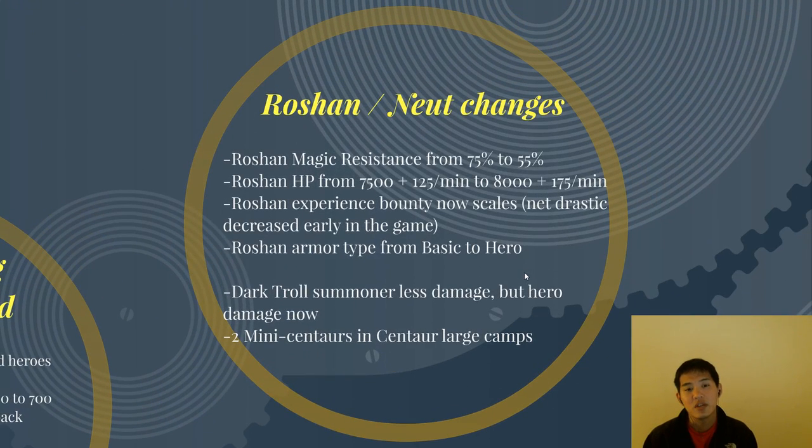Roshan and new changes. Earlier I mentioned Dire was going to be a little bit weaker, and mostly that's because Roshan has been changed. Roshan's magic resistance dropped from 75% to 55%. It seems like only a 20% difference, but now he almost takes double the magic damage he did before. This opens up alternatives other than Ursa and Drow Ranger — you can have other Roshan strats, and it makes Medallion and Solar Crest less mandatory for doing Rosh.